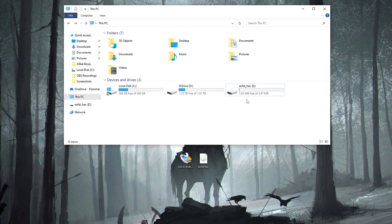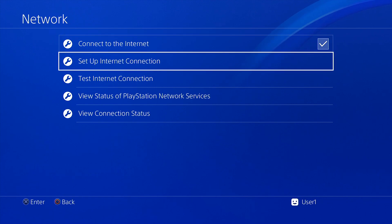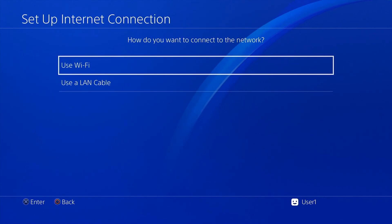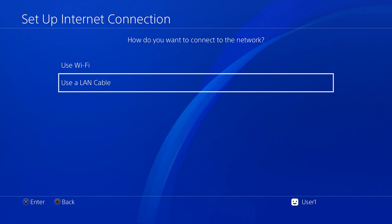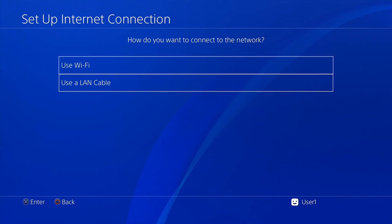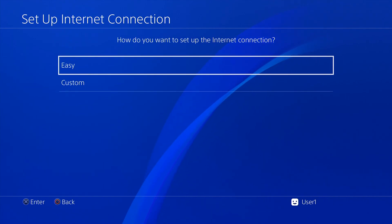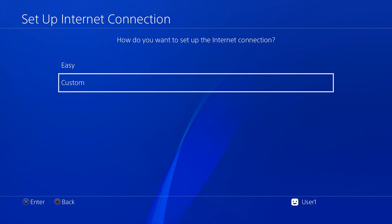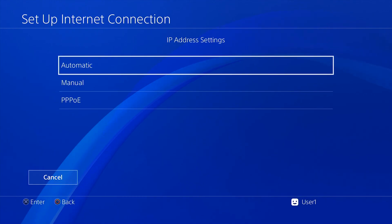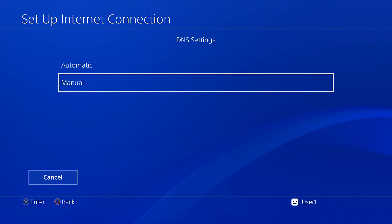We are done — unplug the USB and go back to the PS4. Now on the PS4, go into Settings, then Network, click Set Up Internet Connection, and click whichever connection you're using. This console can't get online anyway, so it doesn't matter. Click Custom. Enter your Wi-Fi password, then at IP Address Settings click Automatic, and at DHCP Host Name click Do Not Specify.